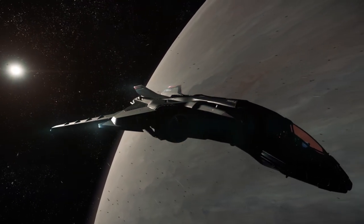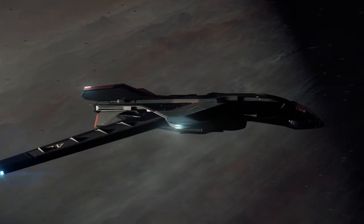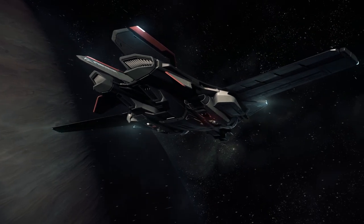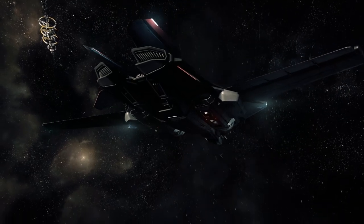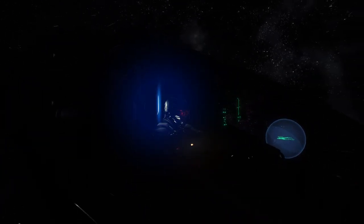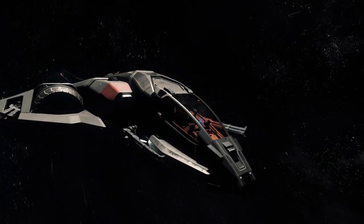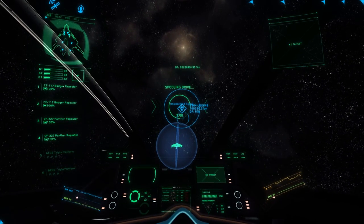It's always worth noting that Star Citizen is in alpha, and while I don't think the core design and focus for the Sabre will change, individual performance numbers may shift. That said, the Sabre features eight thrusters built into the superstructure — all modeled, all incredibly powerful — giving it incredible maneuverability and allowing it to strafe around targets at extremely high velocities. This also means it's very easy to strafe the Sabre into a solid object and have the entire spacecraft explode.